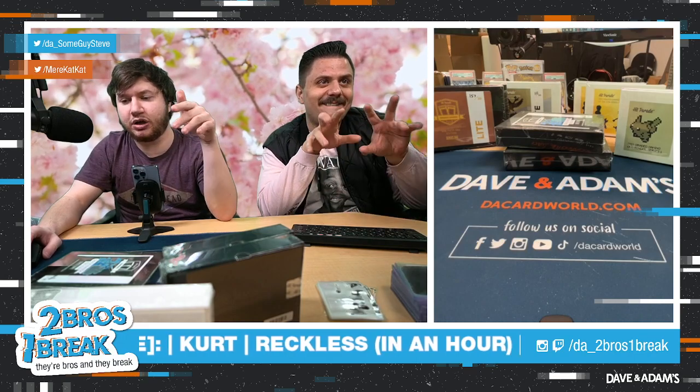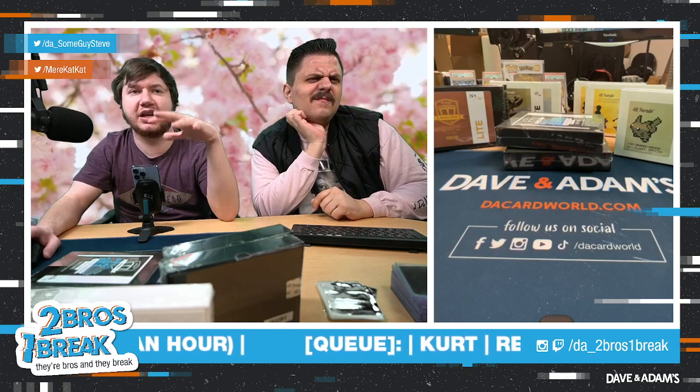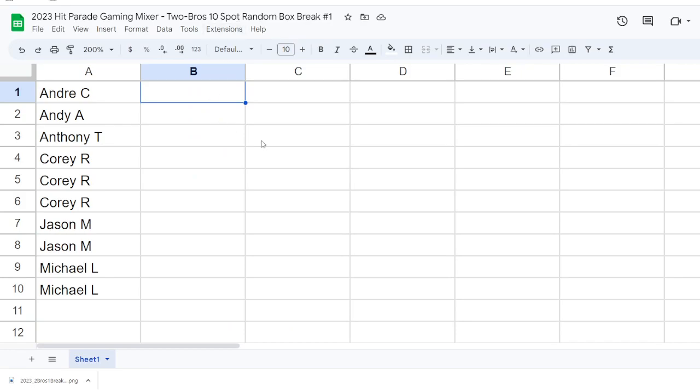We're going to open up one box at a time. As I open each box, Mir is going to type into the spreadsheet what card we pulled and what number box it was from. Then we will randomize at the end, similar to how you've seen us do a case break before. But first, let's show off everybody who's in this break.